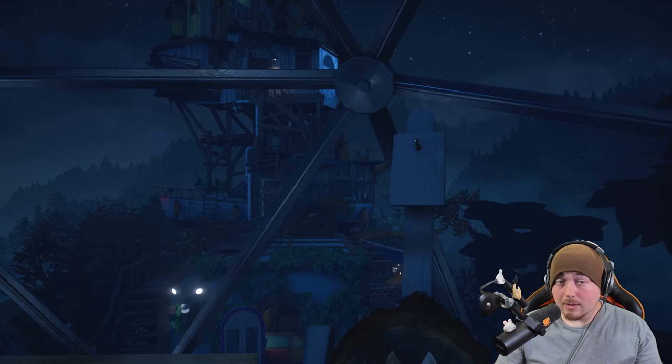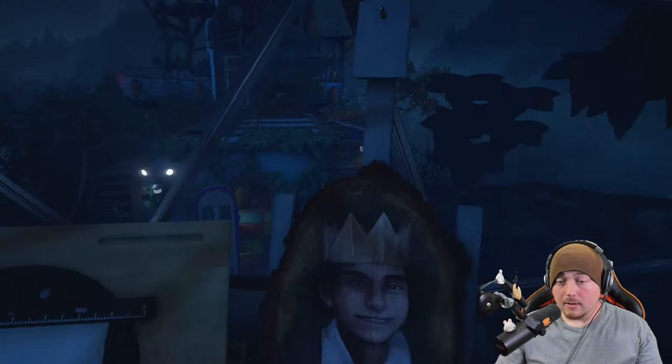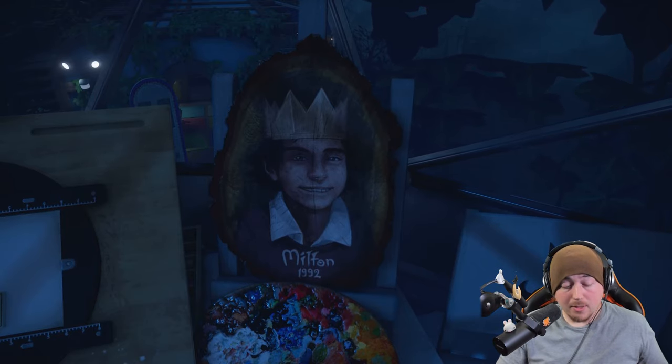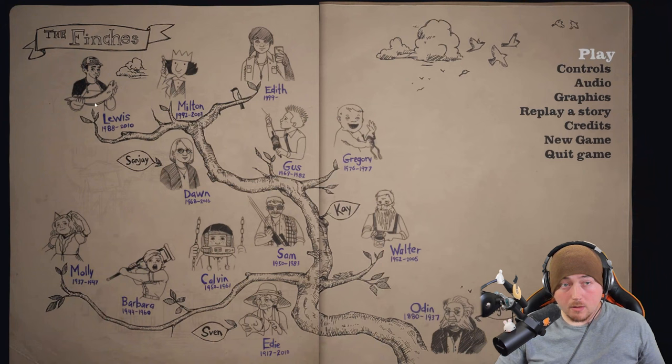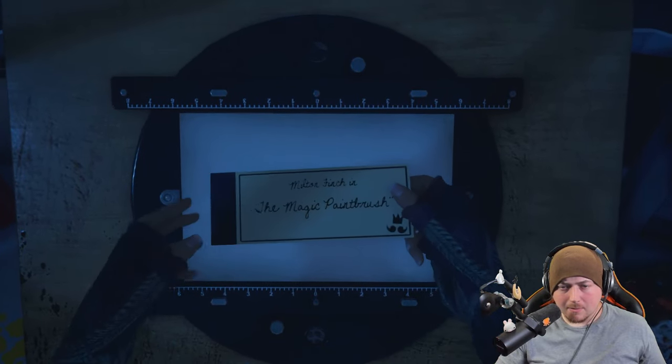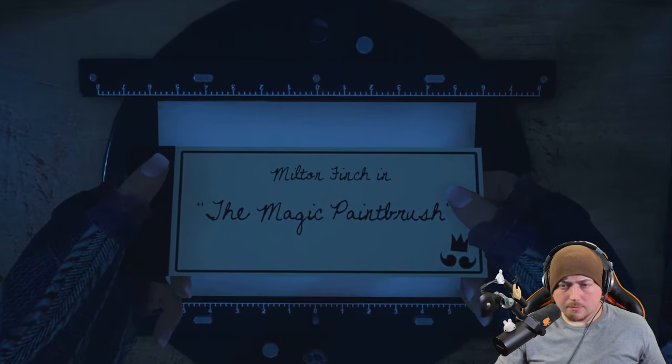Like his brother — his brother had this fantasy he kept playing in his head to the point where he literally chopped off his head. Did Milton have the same trait? Because they're both connected. I'm pretty sure Lewis had a wanted-to-be-a-king thing — on Lewis's grave. Milton Finch in the magic paintbrush — the magic paintbrush, Milton Finch. Hold it and then left. That's him, he's painting. That's the paintbrush. And he's out of there.